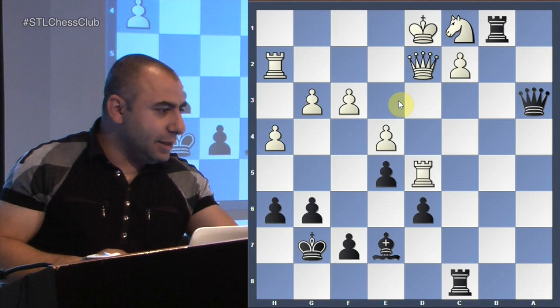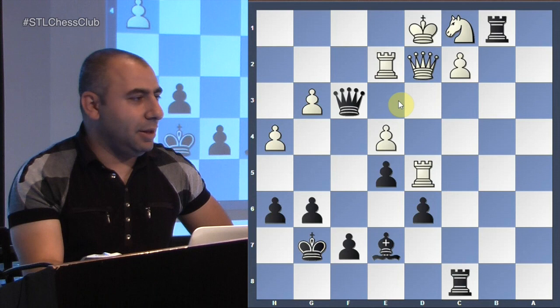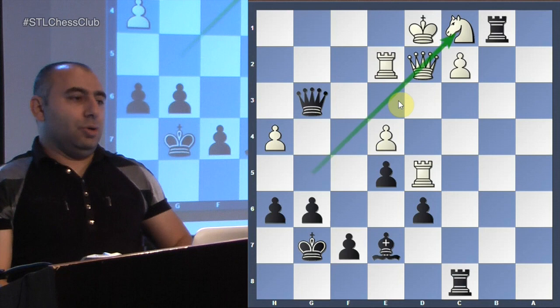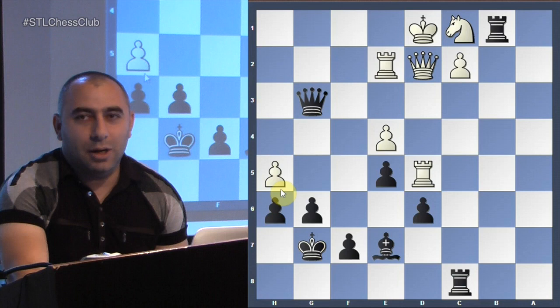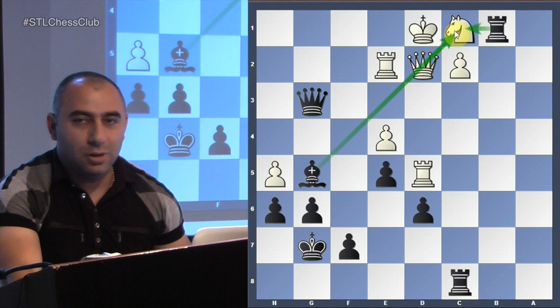And he resigned — he's going to lose another pawn. But if this pawn moves you're not interested in winning pawns — what are you interested in? Bishop g5 — and that is game over right there. Complete domination.